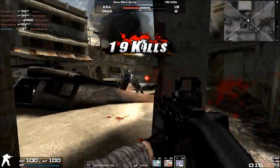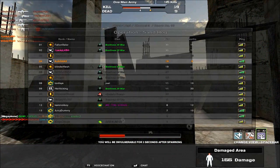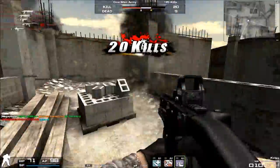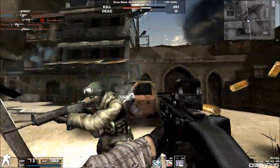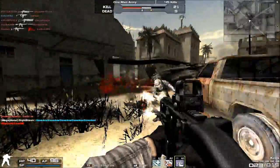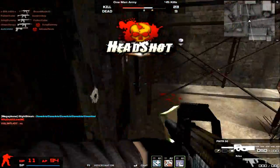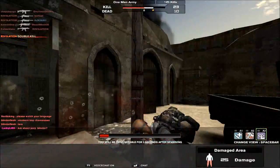The ammo capacity is a bit unusual: unlike most submachine guns, the Kriss and the Kriss Spec Ops have a unique 28-round magazine. In Modern Warfare 2, the TDI Vector had a normal 30-round magazine, so I'm not sure why Nexon chose to nerf it by two bullets with this awkward 28-round mag. Two bullets probably won't make or break most gunfights, but it is a bit strange that Nexon would do that.